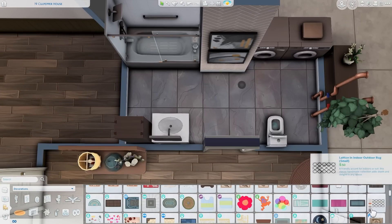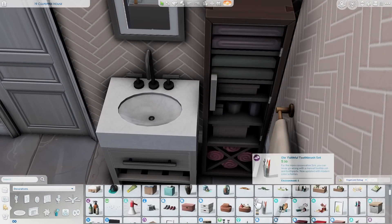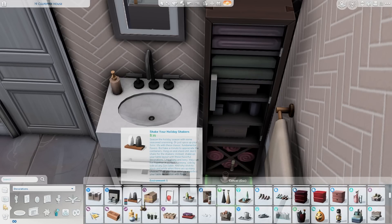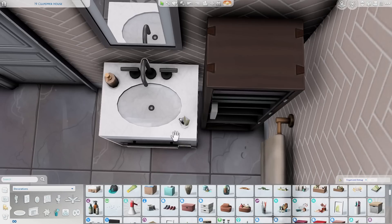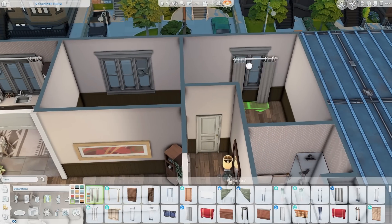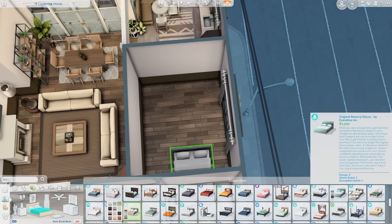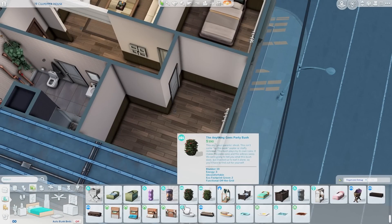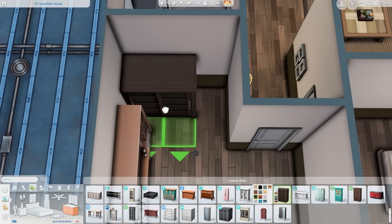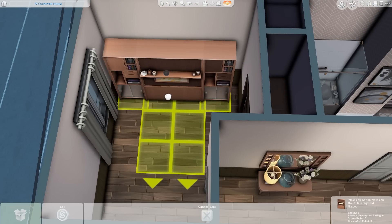Over here is the bathroom. I quickly decorated the hallway space — the hallway is pretty simple, but I love the bathroom. I'm using some of the new items from Growing Together, I believe — the sink and the shower. I'm obsessed with the shower especially. I also put a washer and dryer in there, which I thought was really convenient for an apartment. Maybe that was a really big perk about this apartment — along with the balcony. This is a nice apartment.